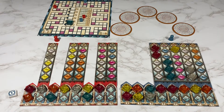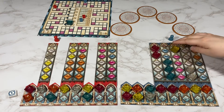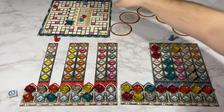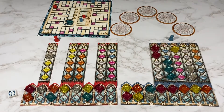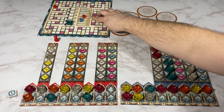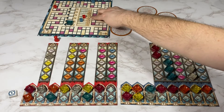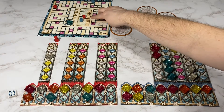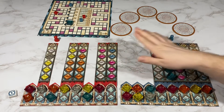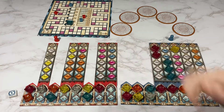Then we get one point for each group of three tiles we still have left on our board, so I will get two more points. And then the last thing to do is subtract our points for breaking glass. So I will go back twelve, and my opponent will go back eight. So I won with a hundred and six points, and my opponent got 89 points.